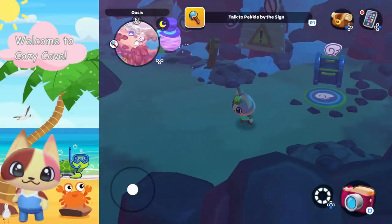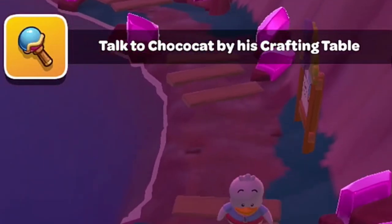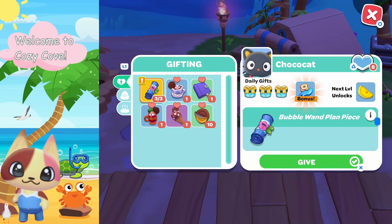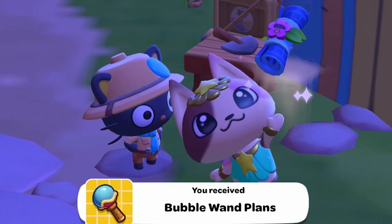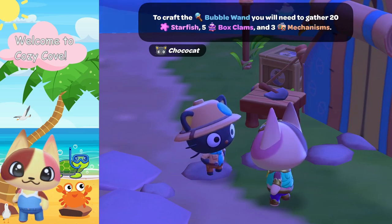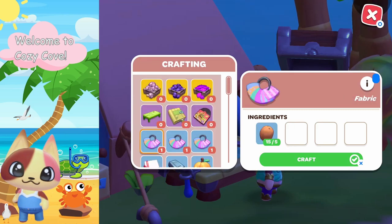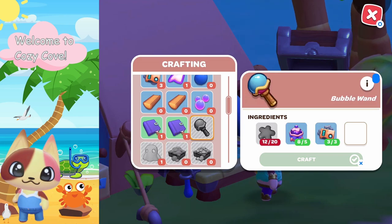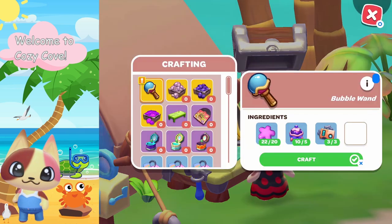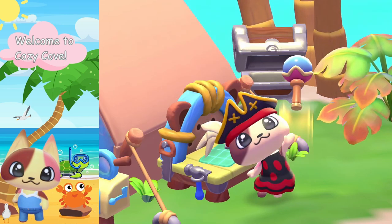Now we have to go back and talk to Peckle by the sign. Fast travel to the Icy Peak entrance, jump down, and meet Peckle. Then go meet Choco Cat by his crafting table and gift him the crafting plans for the bubble wand. Choco Cat gives us the official crafting plans. To craft it you'll need the crafting plans, 20 starfish, five box clams, and three mechanisms. The starfish and box clams can be found in the ocean, and the mechanisms need to be crafted. If you can't find an item in your crafting plans, scroll down — you may just be missing some materials. It took a little while to gather everything, but now let's go ahead and craft that bubble wand.